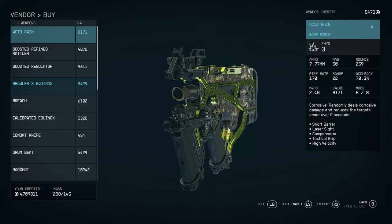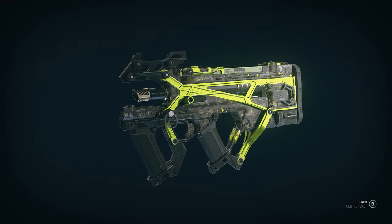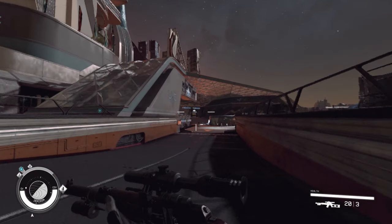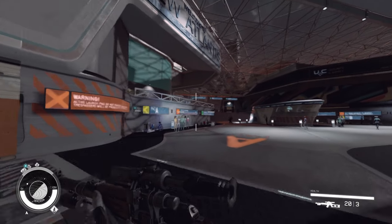Finally, the last skin I've found in Starfield is the Acid Rain, as mentioned at the start of the video. If you want to get your hands on this modified Grendel — which has extras like corrosive rounds, a tactical grip, a laser sight, and a compensator — then head to Apex Electronics in the Well. Here's the quickest route from the landing pad.